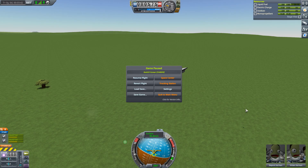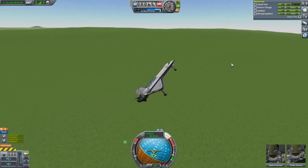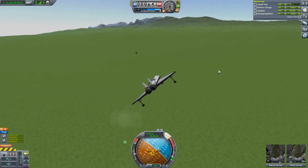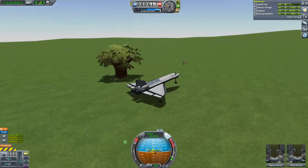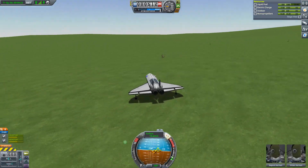Hello and welcome back to Kerbal Space Program. After a little bit of searching, I think I've actually found the tree I was looking for in the last episode, which I built this plane for. We're going to go down and take a look to see if this is the one we need. Try not to lose sight of it because I don't want it to despawn. I did actually get a pilot on board this time and that dramatically improved stability. I think that is definitely what we're looking for, so I'm going to turn around here.